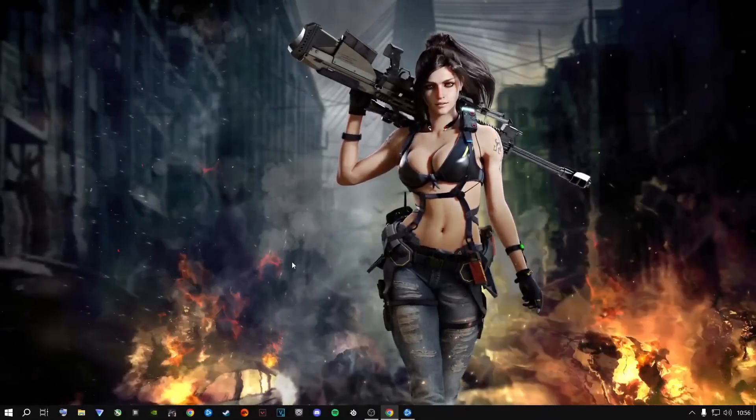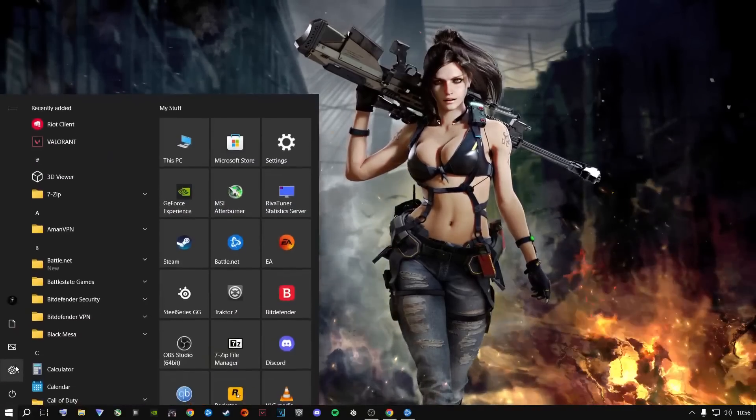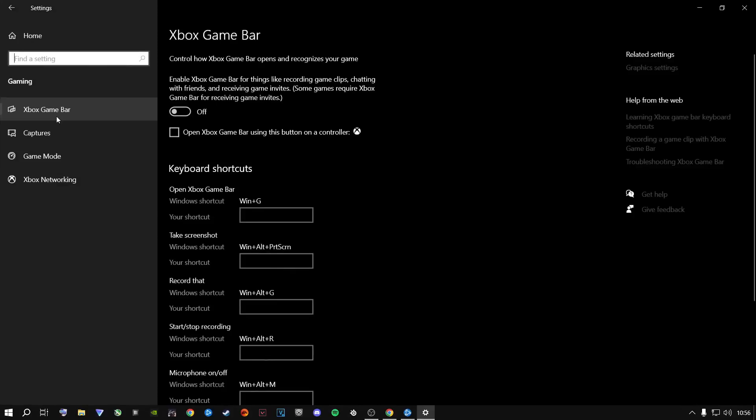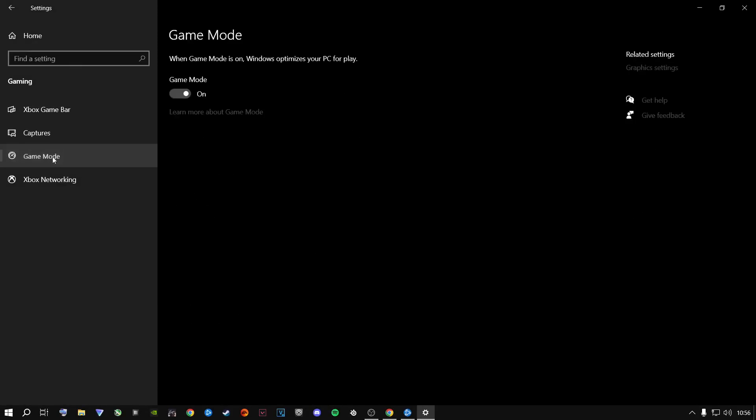The first thing I highly recommend is click on the Start button, go to Settings, then Windows Settings. Go to Gaming, make sure you're on the Xbox Game Bar, and make sure you have that turned off and unchecked. Then go to Game Mode and switch Game Mode ON. With Season 6 and its latest patch notes, it actually increases FPS and overall smoothness of gameplay. Please turn this on — it's very important.